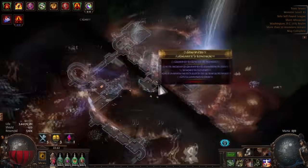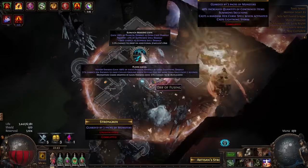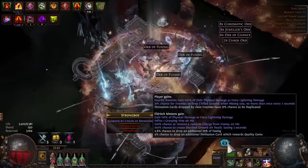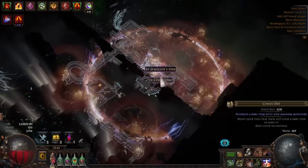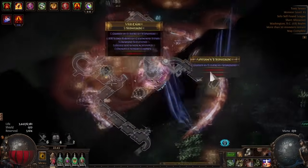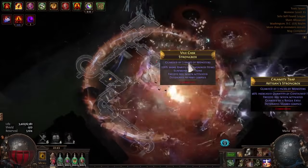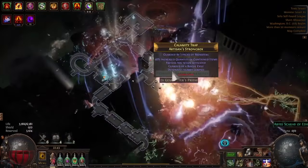Arcanist boxes with double currency is nice. You get some stuff here. I'm pretty much whiffing on all of my shrines. You can see in the bottom right — because we get the keystone, when our shrine effects are amplified we have double downsides. It doesn't really matter if your build is good enough, you just truck it anyway. But yeah, we're looking for the quantity or the double map outcome — that's the best one.